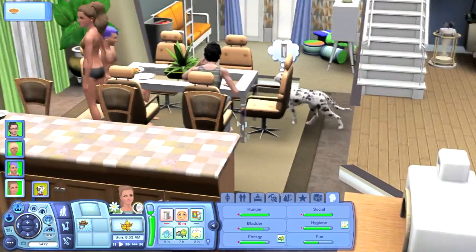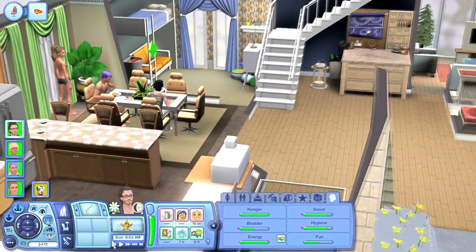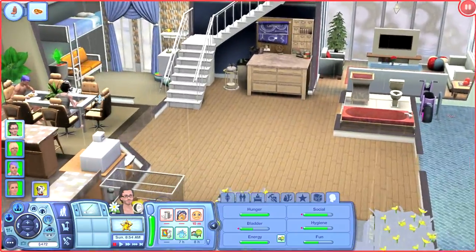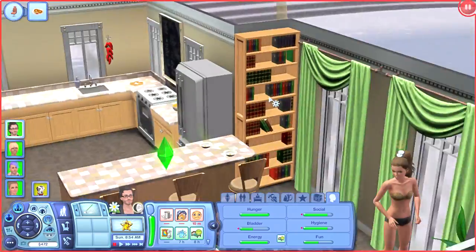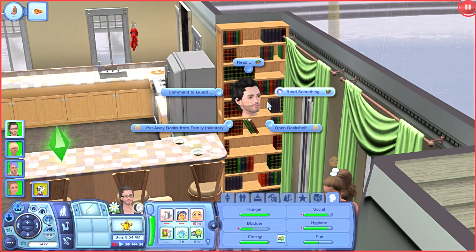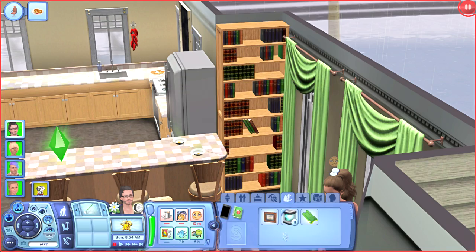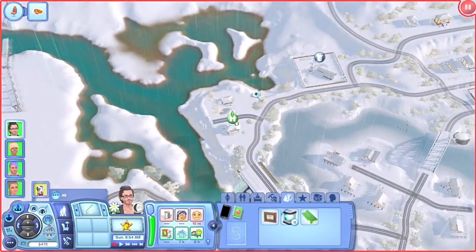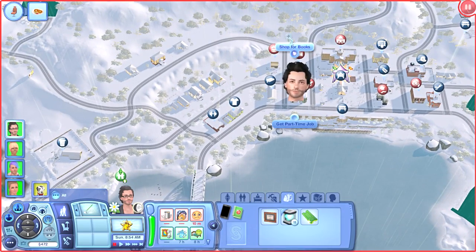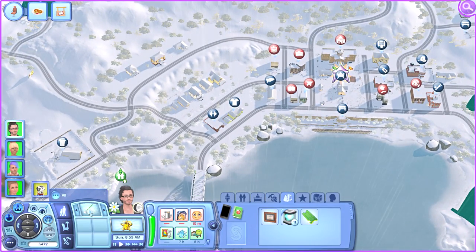Portia, can you please do the dishes? And then I'm going to have Alexander start working on his cooking skill. I'm not sure if we have the cooking skill level one. We don't. It's raining now. We will head to the store really quickly and get the cooking level one book.